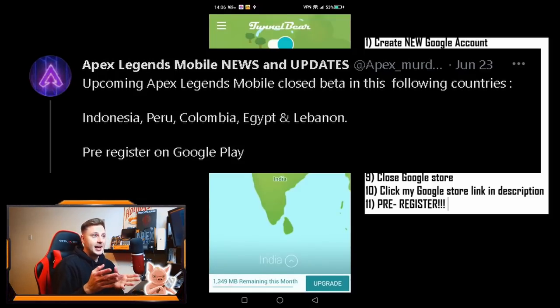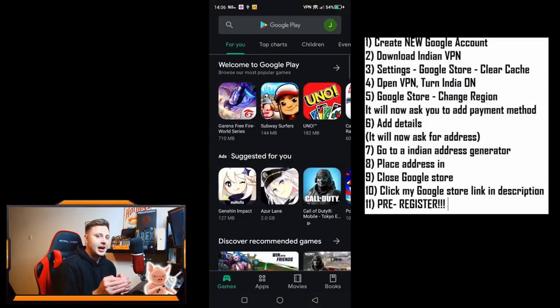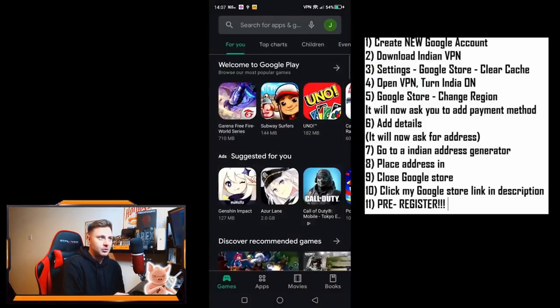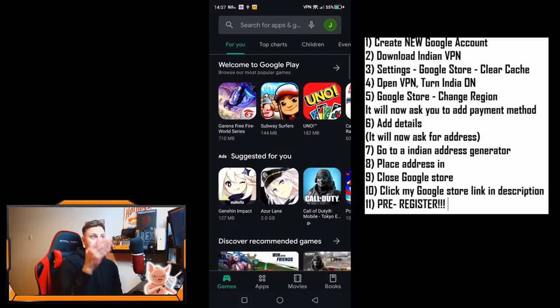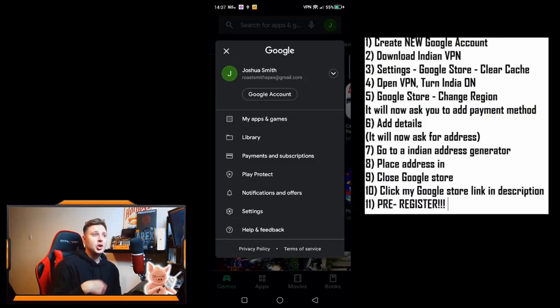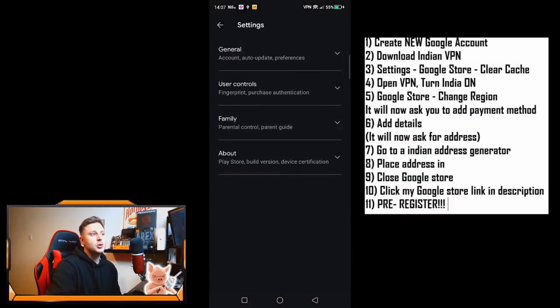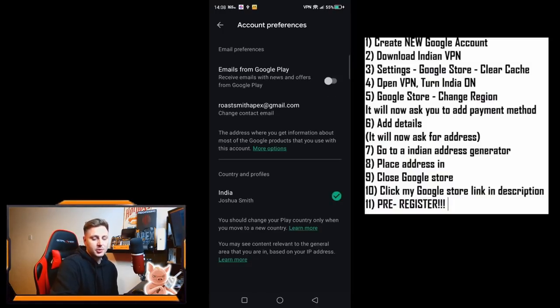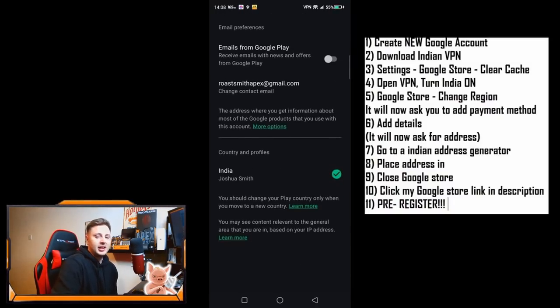Then all you need to do is create the Google Play account, which I'm showing you how to do right now. Once you are actually logged into the Google Play account, you might have to double-check that you've definitely got the right region while connected to the VPN. Click on your avatar, then click on settings at the bottom, then go to general, go to account preferences again, and it should show you exactly what region you are connected to. As you can see there, I'm connected to India.